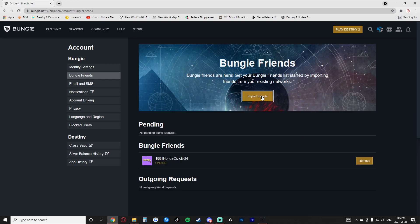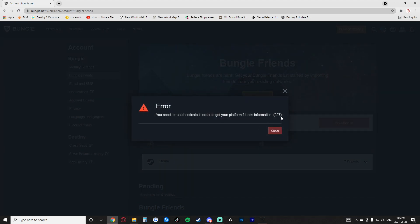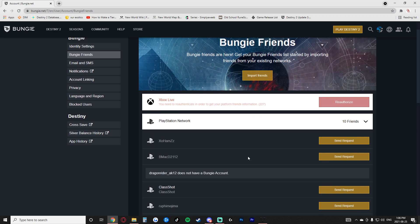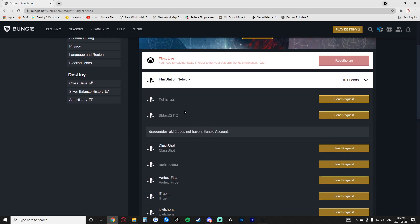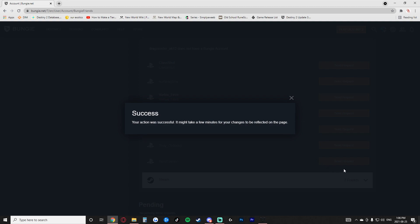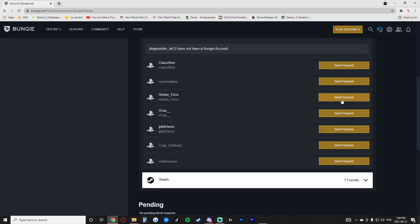After I re-authenticated, it wanted me to reload these sections. It's telling me my Xbox is not re-authenticated, but my PlayStation is. Now I can click on the drop-down menu and it's showing me the people on my PlayStation friends list. I'm going to go ahead and send a couple of invites to people I'd like to play with — it's that simple. Every time you click Send Request, it confirms the action was successful, though it may take a few minutes for changes to be reflected on the page.